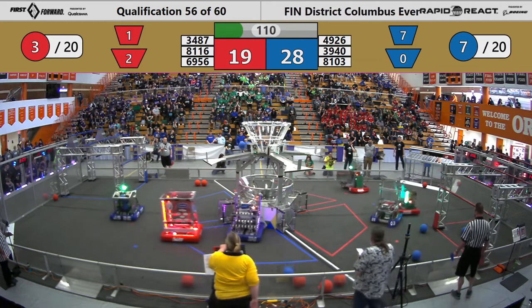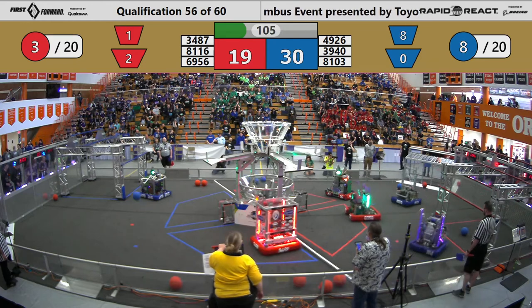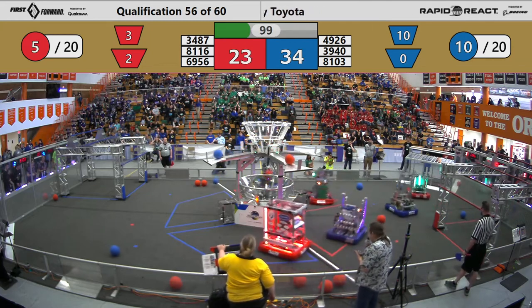Hatchet, on the other side, collecting cargo. They have one in their possession. They come up to the line — free throw stripe. Shamrock makes one. Hatchet makes one.